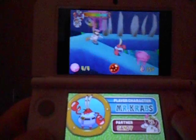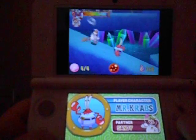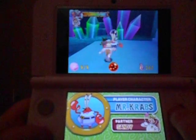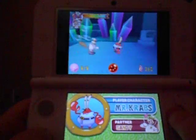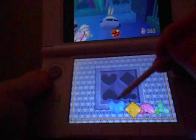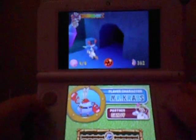You just go down this path. I would say that Mr. Krabs is also pretty strong as well. Now we put these in the right slots. It's the same symbols as cards — diamonds, hearts, clubs, spades.